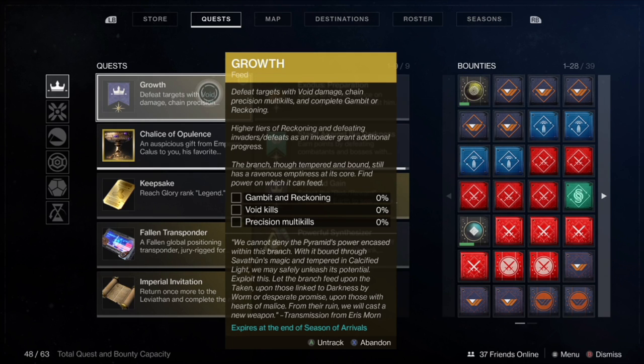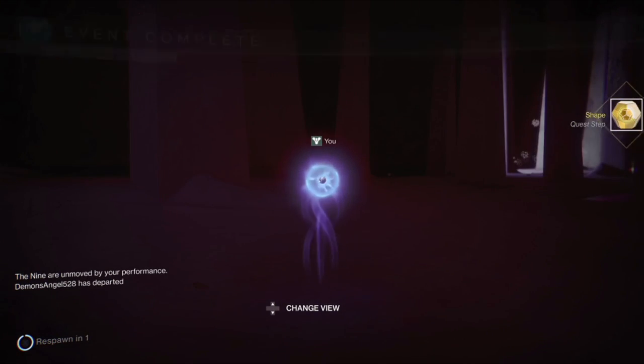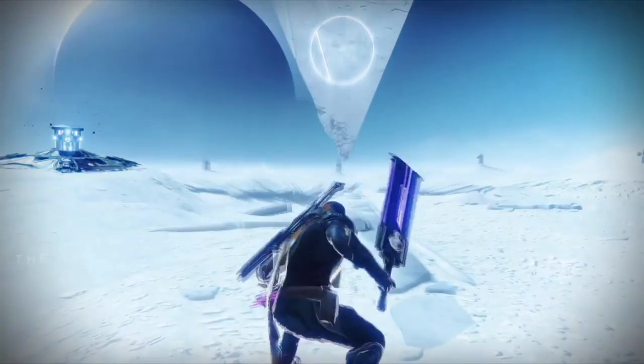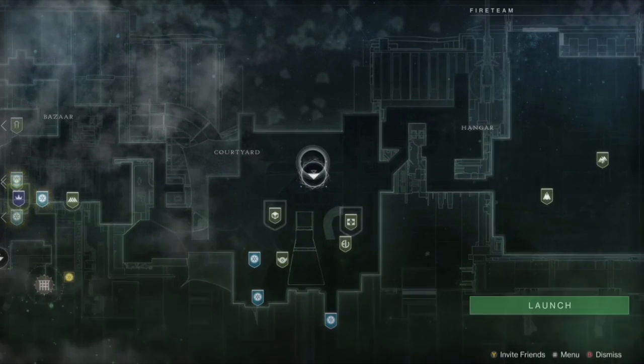You're going to see the end result of me playing about an hour of Reckoning. Use a void pulse rifle — it's actually a really good idea. Use a void subclass; I use tether and void grenades, and that will get you through every completion. On tier three, each completion is about twenty to thirty percent progress. Once you get it done, you get an engram drop.